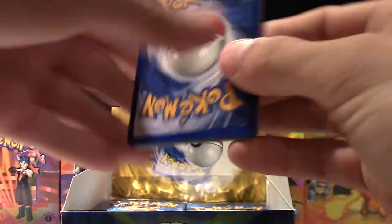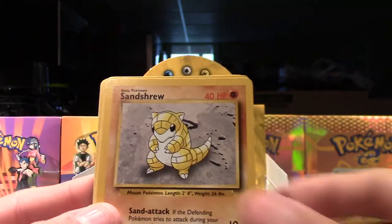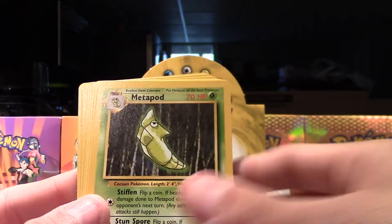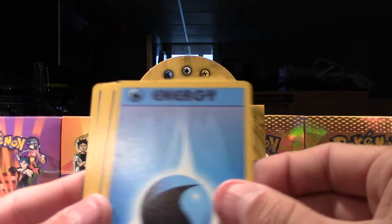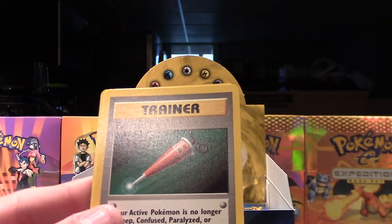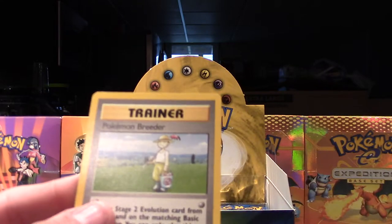The cards just feel so much different — they're a little thicker, it's weird. Let's keep it going: Weedle, Santrum, Koffing, Metapod, Pikachu, Psychic Energy, Water Energy, Super Potion, Full Heal, Double Colorless, and our rare is a Pokemon Breeder.